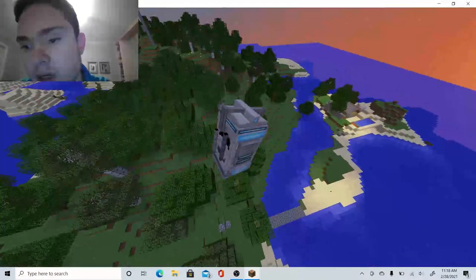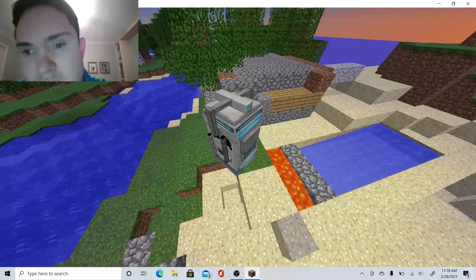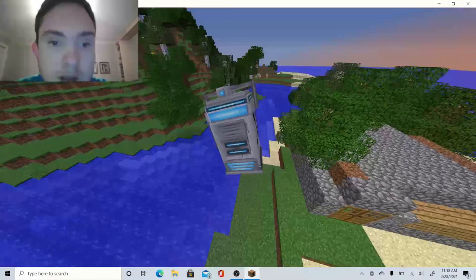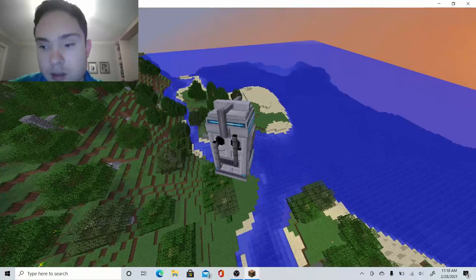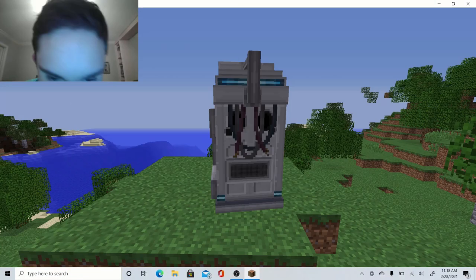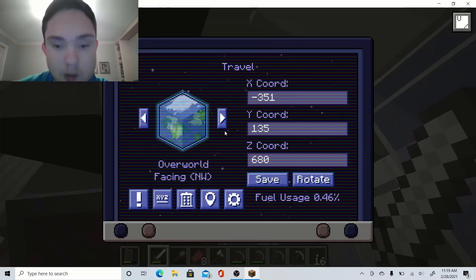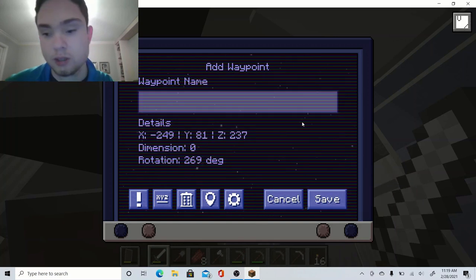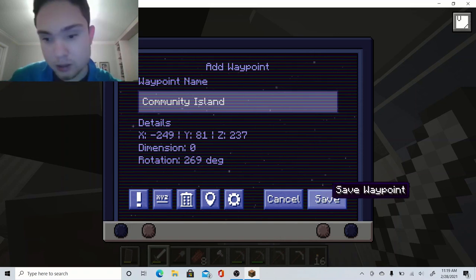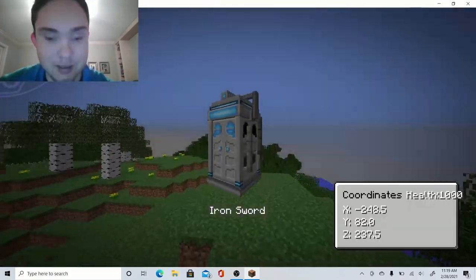I'll set up a waypoint here. Whose house is this? I honestly don't remember — might be Alex's house. But anyway, this should be the community island. I'll just label it 'community island?' and set a waypoint. Community Island — close enough. So now where am I going to go?